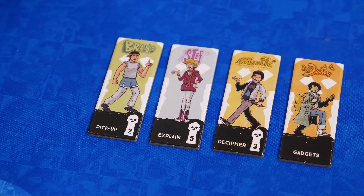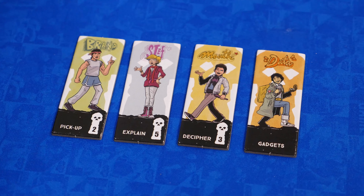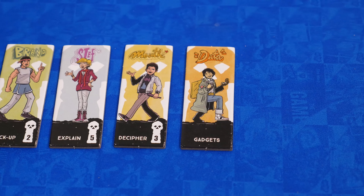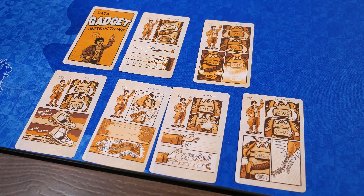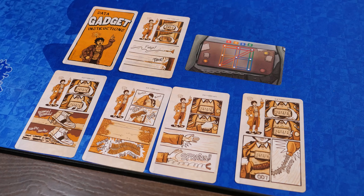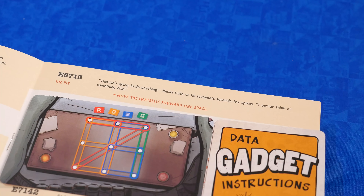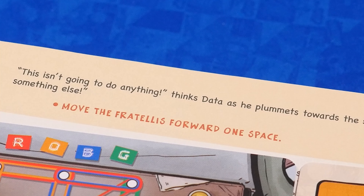Unlike many other games, in this one players are not controlling specific characters. As a group, you should discuss which characters should interact with which objects. Brand can pick up things. Steph explains things in a clearer way. Mouth can decipher certain symbols in writing. And Data — he has gadgets. Instead of interacting with numbers on the map tiles, Data can solve many puzzles to activate his gadgets. Solving the puzzle gives you a four-digit number that you look up in Data's journal, but you have to combine it with a letter of the map tile he's on. Not every gadget is useful in every situation — some combinations could even result in a penalty, like moving the Fratellis forward.